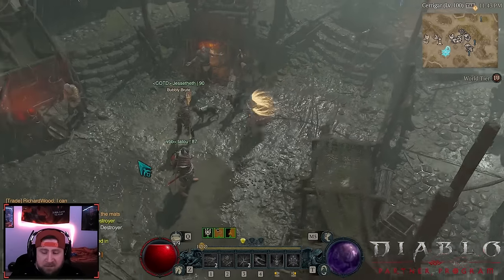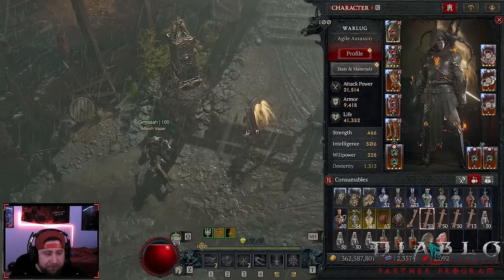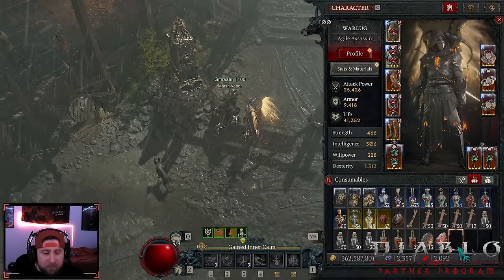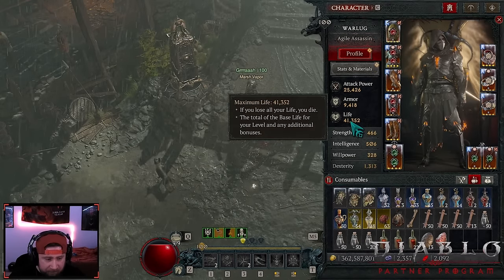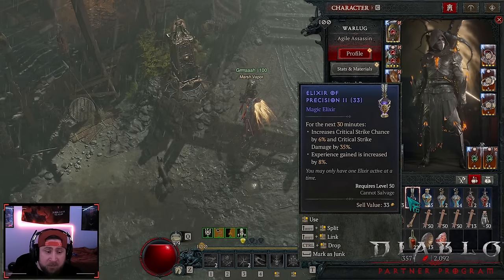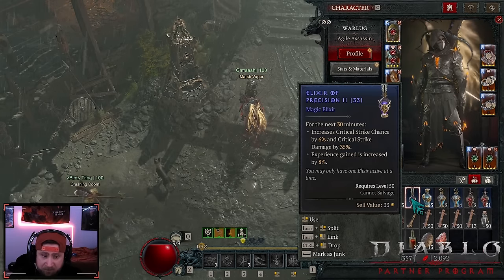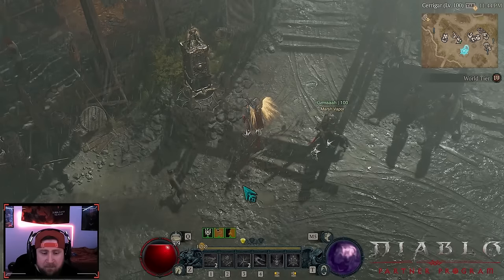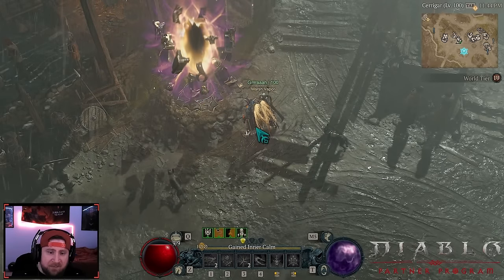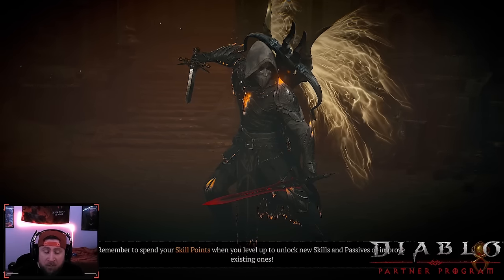The link to this build and everything will be down in the description below. With that said, let's go over and just showcase a tier 80. For elixirs, you could do the seasonal one for more life, but the one you want is Precision — 6% increased critical strike chance and 30% more damage — which is what we have here. This is just the baseline for the build.